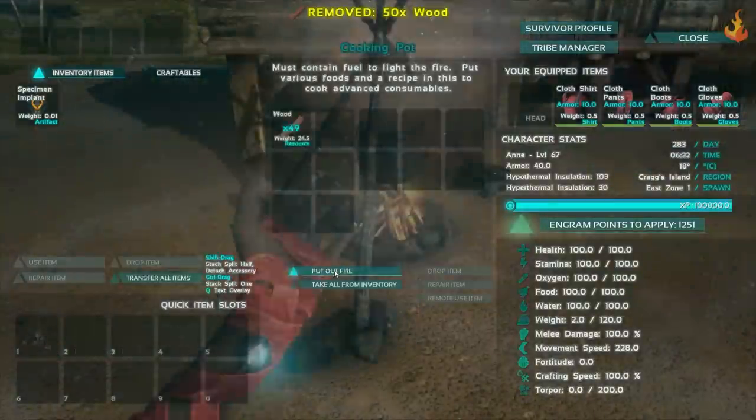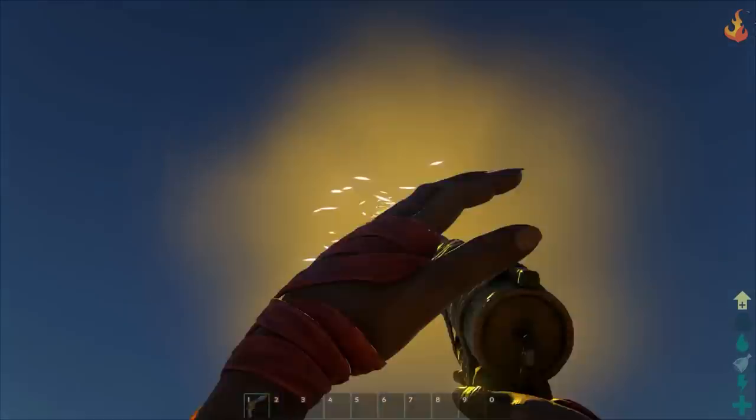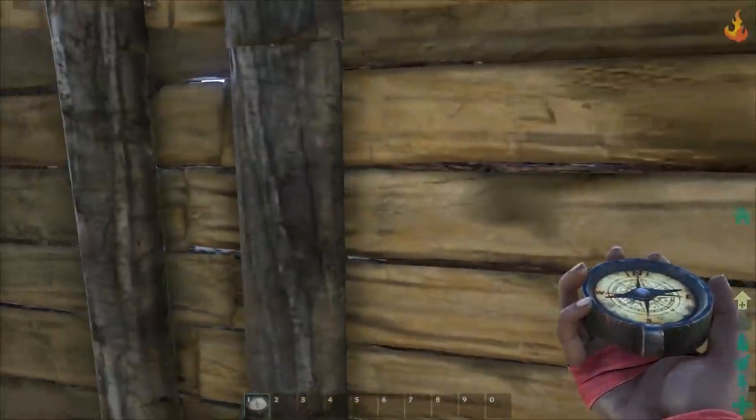The cooking pot will allow you to make special recipes. Gunpowder is needed for ammunition, which is fairly sparse. A flare gun can be useful for locating and signaling friends, and a compass will help you navigate when obelisks aren't visible.